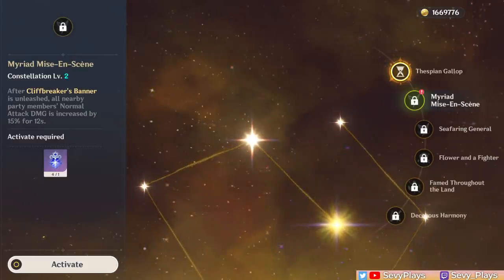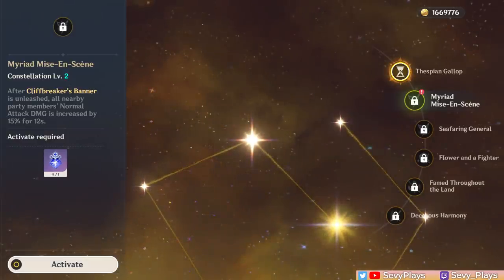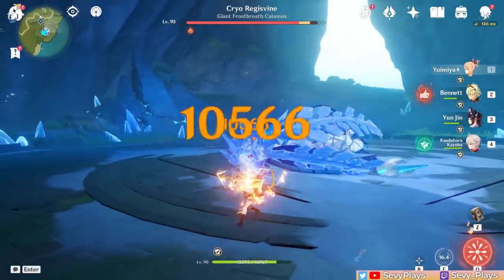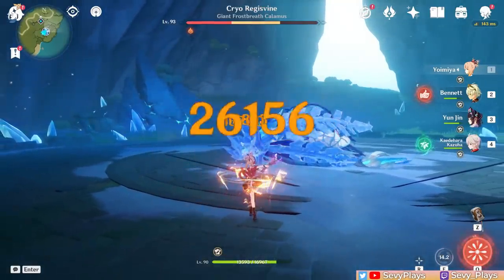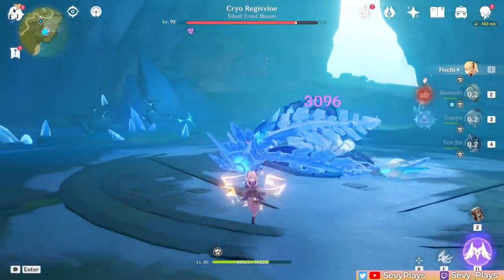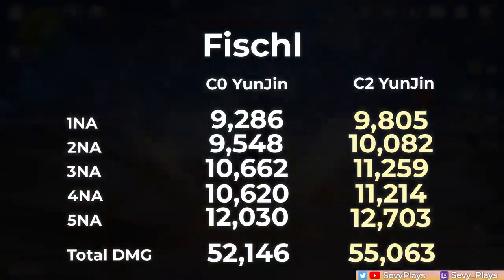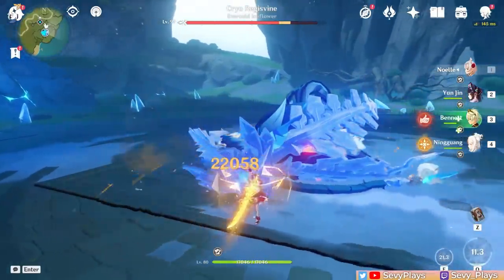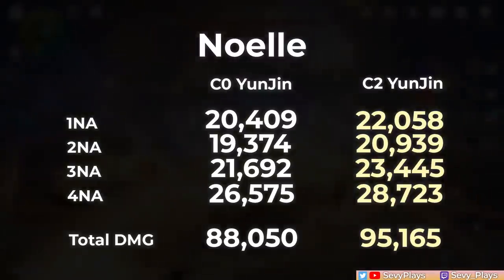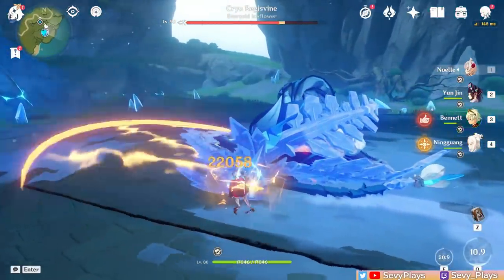Now let's activate Yunjin's C2, which adds 15% normal attack damage to your active character. First up is Yoimiya again to see the increase of Yunjin's C2, followed by Fischl on C0 Yunjin vs C2 Yunjin, and lastly Noelle. As expected, it closes the gap with Yoimiya and widens it with Fischl. And now Yunjin beats Bennett on Noelle's normal attacks.